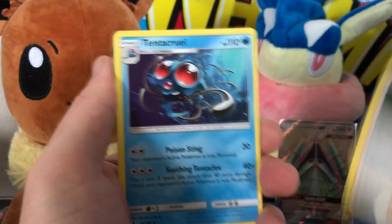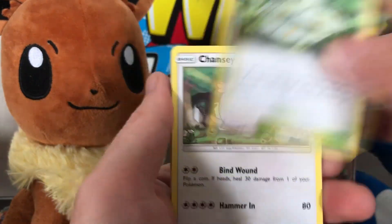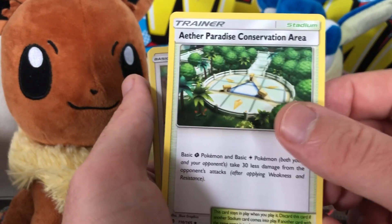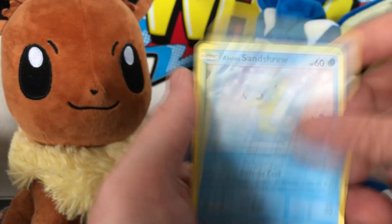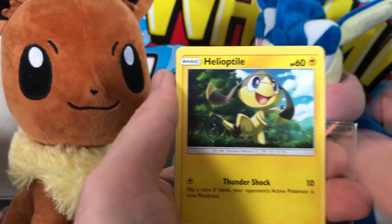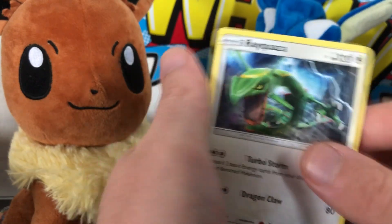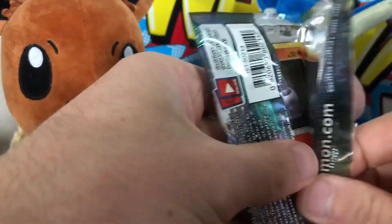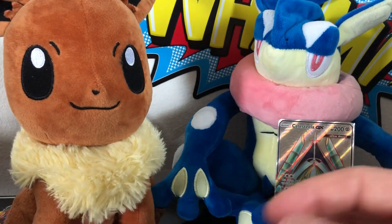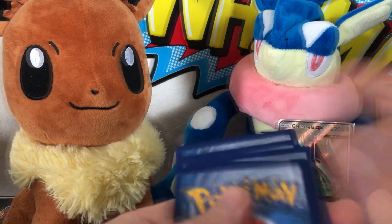GR Pack 2: we've got Mallow, Tentacruel, Aether Paradise Conservation Area — that is the longest name — Chansey, Machop, Alolan Sandshrew, Murkrow, another Helioptile, reverse holo Sharpedo, and a Rayquaza regular rare. Nothing crazy.